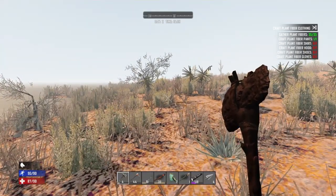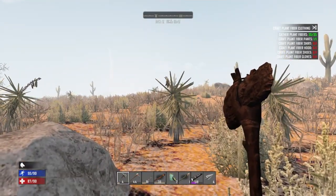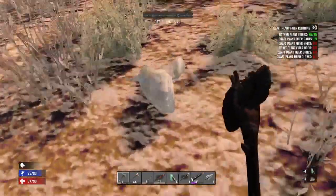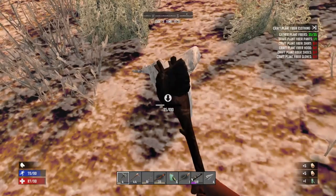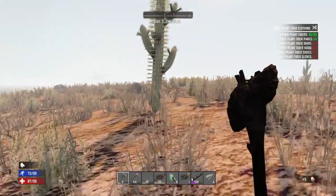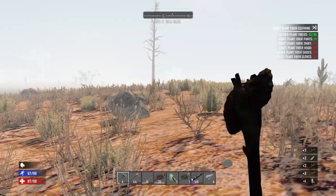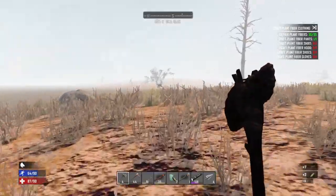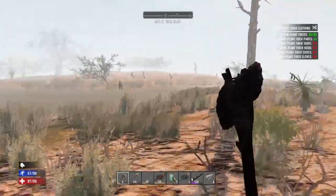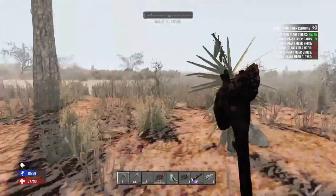As long as you have the right clothing, obviously, and you're not killing yourself in the heat, it can be the absolute best place to live. Another thing I forgot to mention about the desert is the oil shale. Once you get farther into the game, if you're living in the desert, you dig down here and you mine in the desert — you get oil shale, which you can use to make your own gas. You won't have to scavenge for gas anymore for your minibike. You dig, you make oil shale, you make your own gas in the chemistry station, and you're golden.